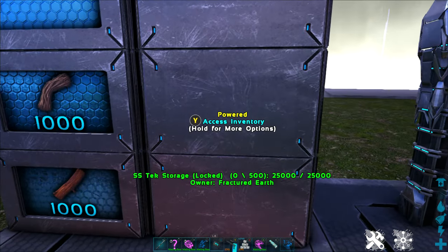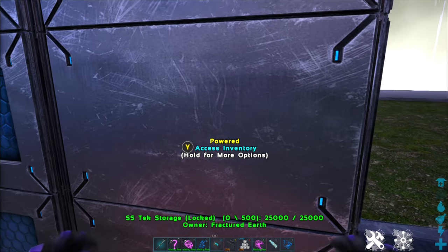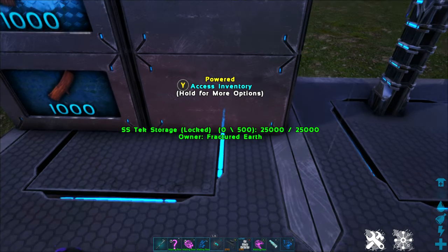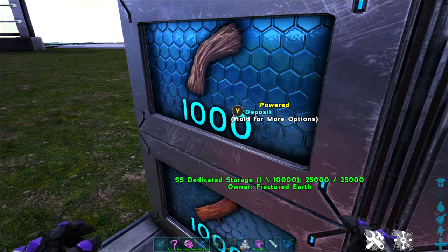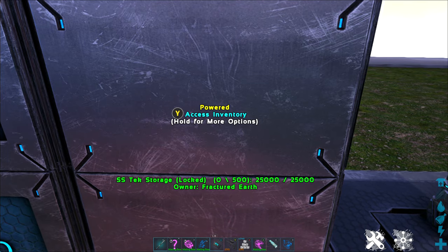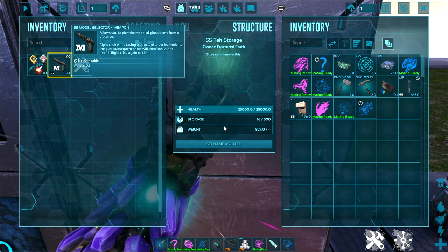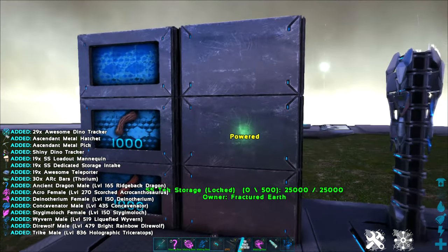Next to the dedicated boxes, we have what look like almost a smaller version of the foundation. These are tech storage boxes. These are similar in size to the dedicated boxes, and they snap to each other the same way the dedicated boxes do. But unlike the dedicated boxes, which are restricted to a single item or material, these you can put multiple items in. So you could dump anything in your inventory in there and it will store it for you. These will hold 500 items, giving you a ton of storage.